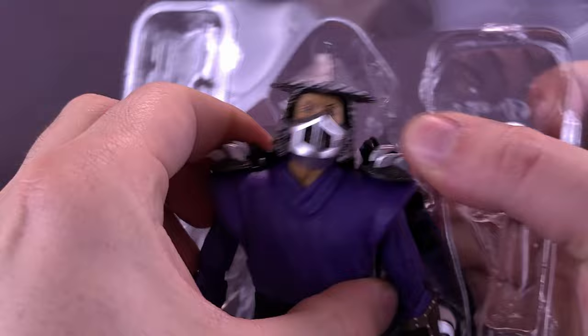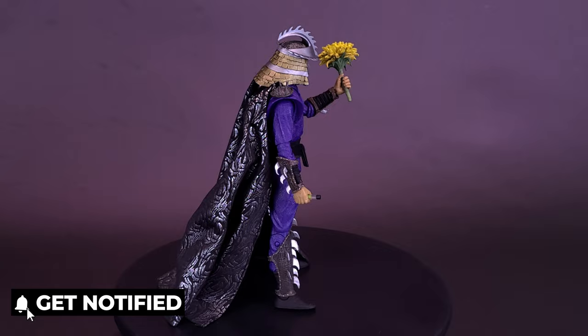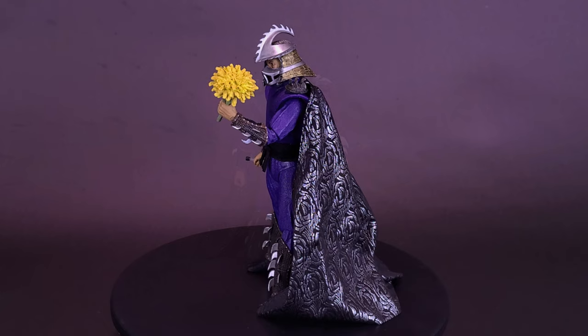The Secret of the Ooze follows the adventures of the four turtle brothers — Leonardo, Donatello, Michelangelo, and Rafael — and their master Splinter. Resuming from the events of the last film, the villain the Shredder returns to take back command of the Foot Clan and works towards getting revenge on the turtles. When he learns the secret behind the turtles' mutation, he becomes more dangerous than ever.